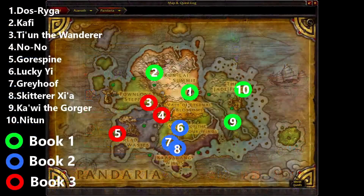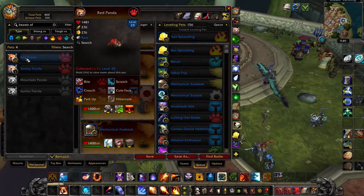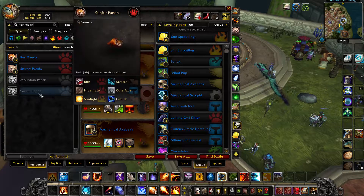I would recommend using the following route, however the videos in this guide are grouped in books so they don't follow the route on this map. With just about all of these fights Ikki can solo the battle, however sometimes Ikki can die early so you'll need a backup pet. On all of these fights I've taken the worst case scenario to show you what to do in case your Ikki doesn't manage to solo it. Upon completing the quests the first time you will be awarded a red panda; subsequent completions will award you a bag with a chance of getting a snowy panda, mountain panda, and sunfur panda.